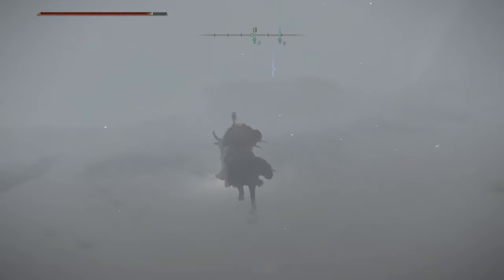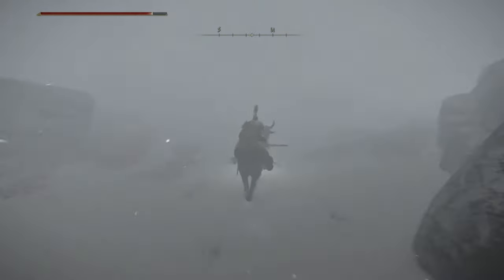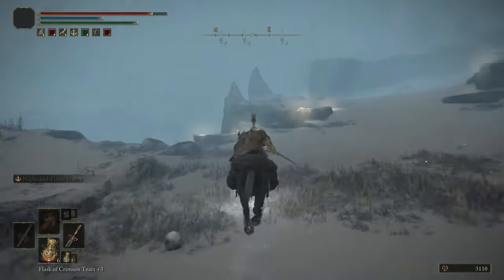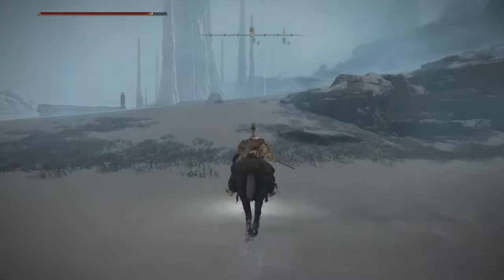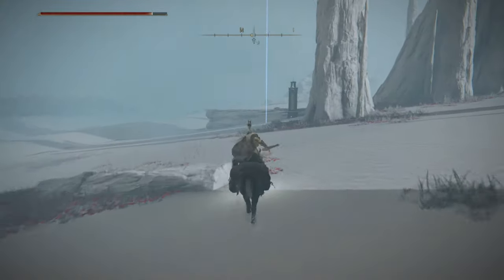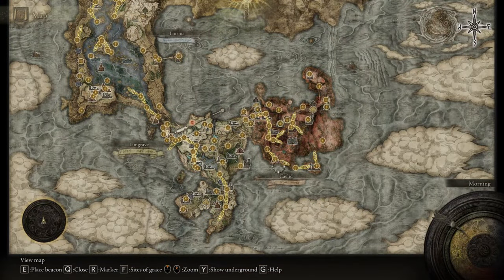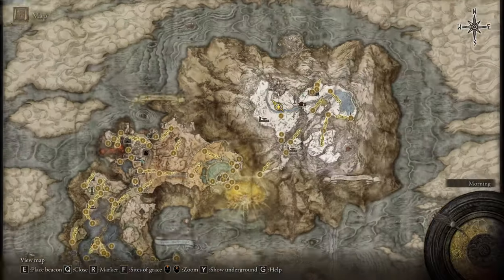Everything is at double speed to save time, but I want to make sure I get you there. Put your waypoint where I put mine. There's another grace here — take it. You may get invaded by another player, but if you do it's not a hard fight. This will be your last map fragment — the most epic one. With this you can complete the Consecrated Snowfield map. Let me show you how the full map of Elden Ring looks — the first level, since there's also an underground level. Pretty awesome — all the details are perfect.